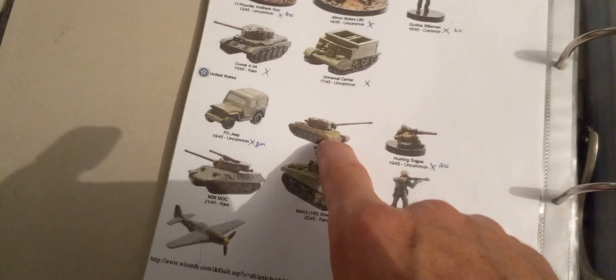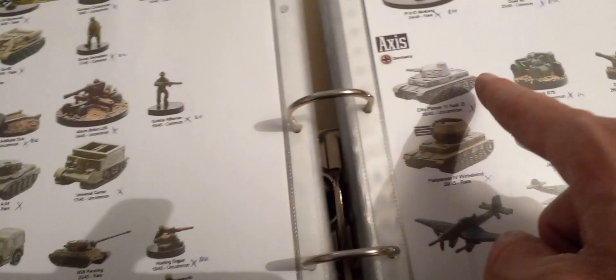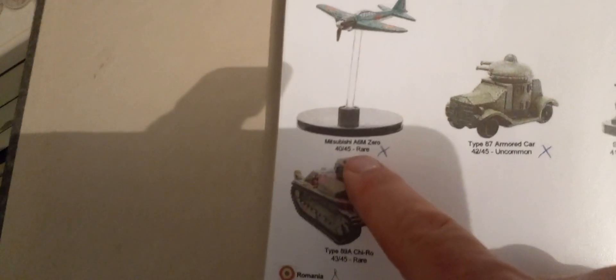Let's check what you can get. One, two - that's armor, two armors, three, four, five, six, seven - that's a Sherman, uncommon - eight, nine. That's uncommon too, and the Japanese one is cool. So ten armors and five planes. And we've got a chance!